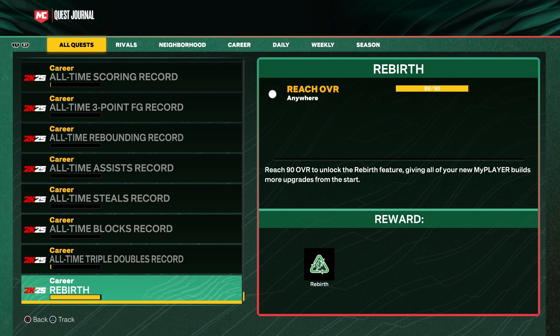So as you can see, go to the quests — I'm at 89, about to hit 90. You gotta hit 90 overall to get rebirthed. I'm about to hit it right now because I'm one upgrade away.